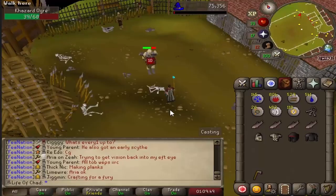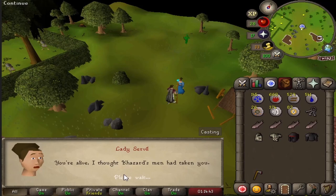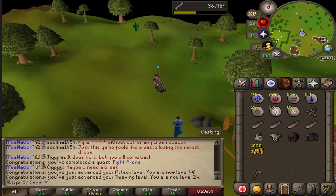Back to the Fight Arena quest, we now have to fight a giant ogre, a giant scorpion, and a hellhound before moving on. Completing the quest, we are awarded with 2 quest points, 12,175 Attack experience, and 2,175 Thieving experience, as well as 1,000 coins, which nets us 40 Attack and 24 Thieving.